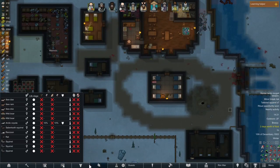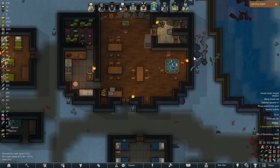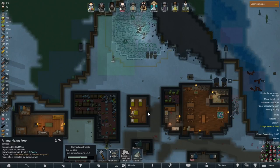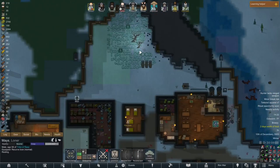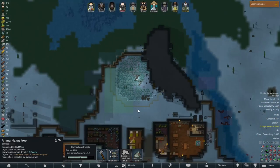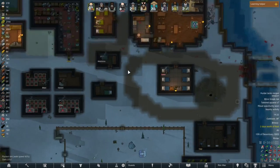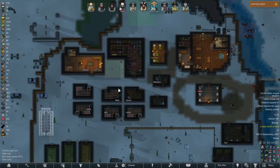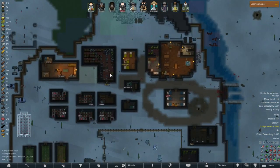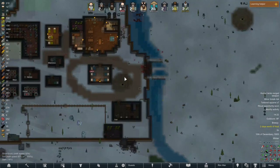There's a rat just sitting in our base being a rat — probably eating those corpses. Maze, maybe you should go to sleep. Maze is ridiculously dedicated to working on this anima tree — he is up there all night working. It's like, dude, go to sleep. You're gonna work yourself to death, it's cold out. And we're gonna need everybody in tip-top shape if this upcoming raid is a decent size.